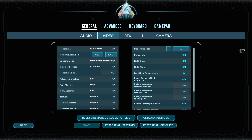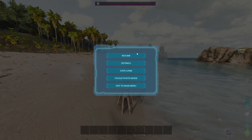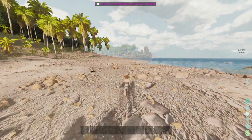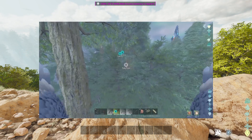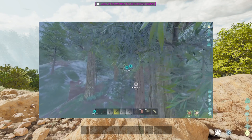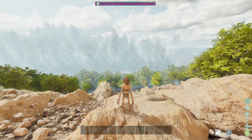Motion blur is off, light blooms and light shaft are all off. The big important setting here is 'Enable Foliage and Fluid Interaction' — make sure you have this off and make sure all these numbers are set to the lowest amount. When you have this on, you're going to see a lot of flickering shadows in the trees and the foliage, especially at night — it gets really bad. I'll throw a clip on screen showing what it looks like with these sliders turned up. Foliage distance and fluidity doesn't look good right now, so I definitely recommend turning those sliders all the way down to fix those shadow issues.